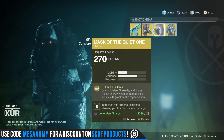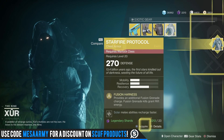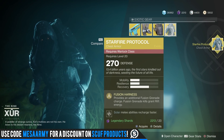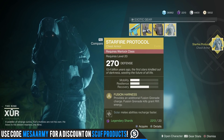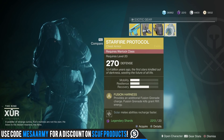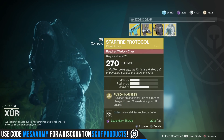Starfire Protocol — I still don't have this, so I'm gonna buy it for my Warlock. The difference from Destiny 1 is it provides an additional fusion grenade. I never use fusion grenades myself, I use solar grenades. Fusion grenade kills grant rift energy — not bad.